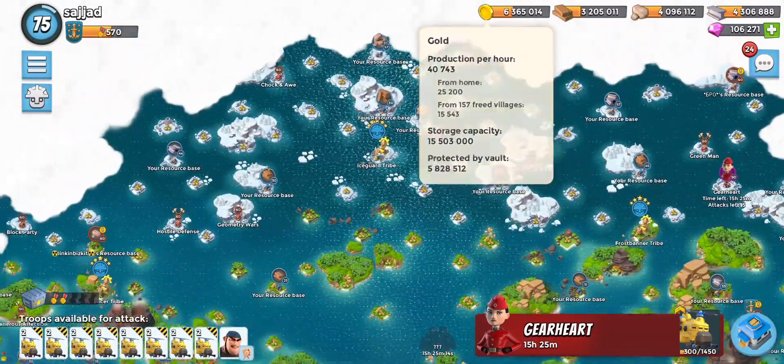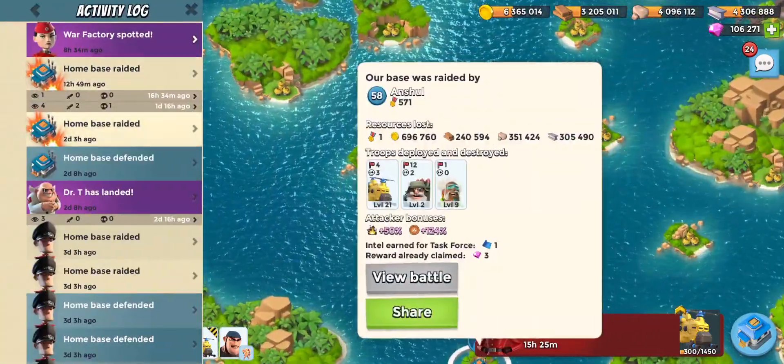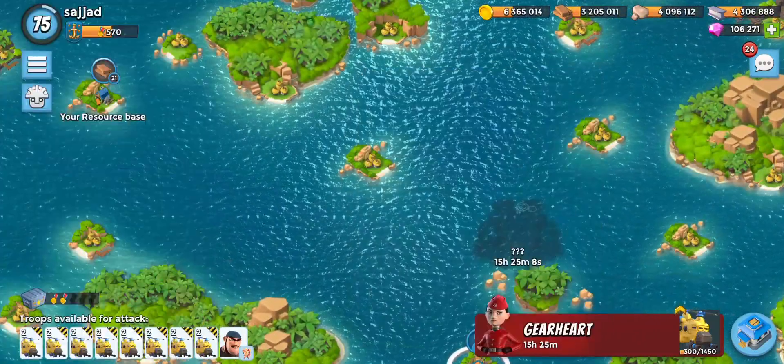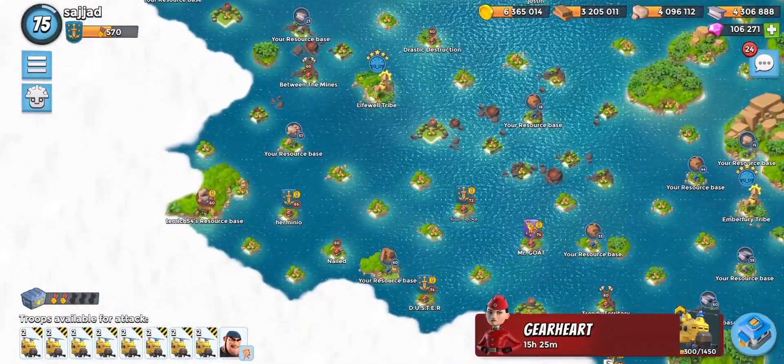Instead of collecting them straight away and letting them sit in my storages where other players attack me and take all my resources, that's why I just save players. I put a little S beside them so I know to save them.